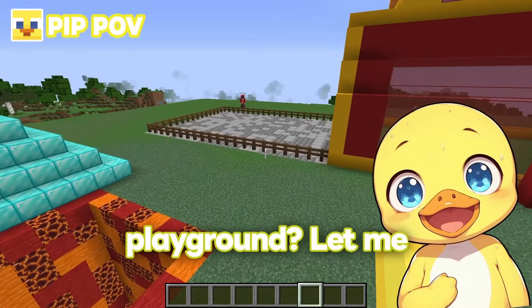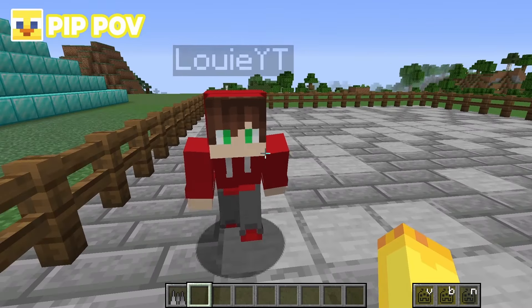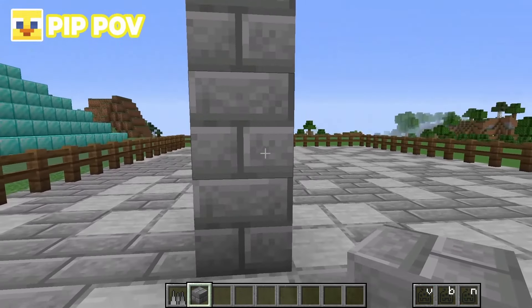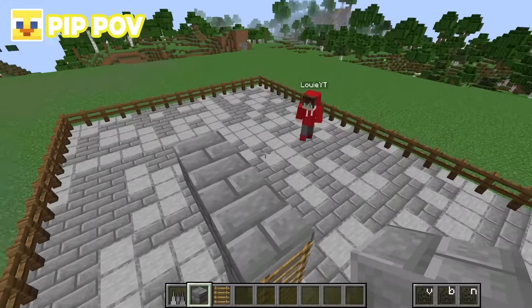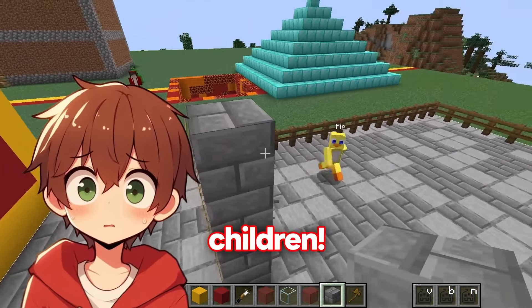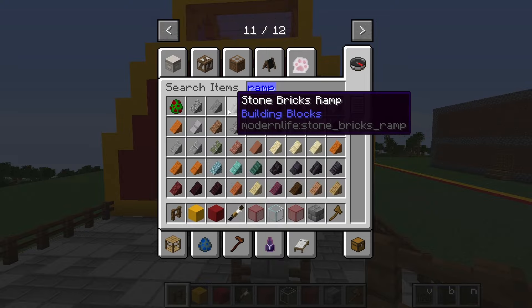Pip offers to help with the playground, saying he loves playgrounds. He proposes building a ladder and then having people jump onto spikes, but Louie objects — this is for children. Instead, Louie suggests turning the spike diving board into a fun slide using ramp blocks, so you can slide all the way to the bottom. Pip wants to call it the 'poop chute,' which Louie finds gross. They debate using sand at the bottom to break your fall.